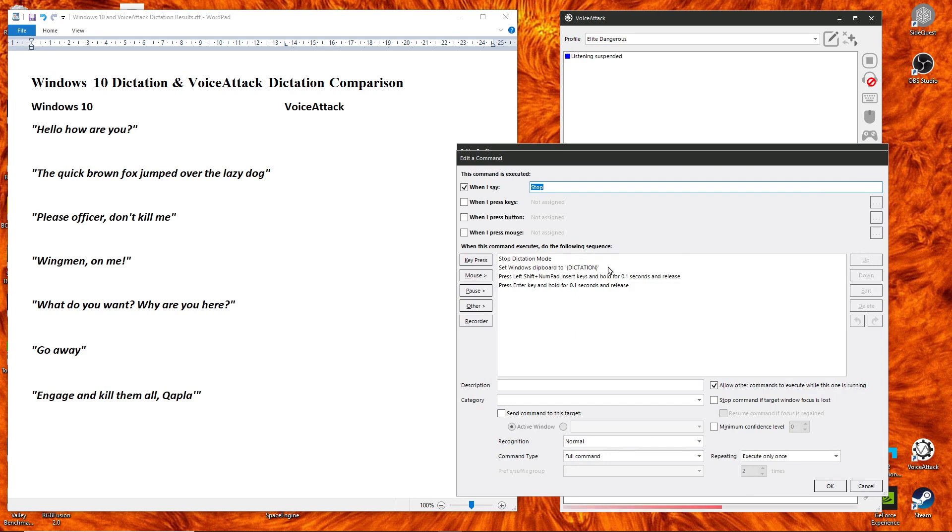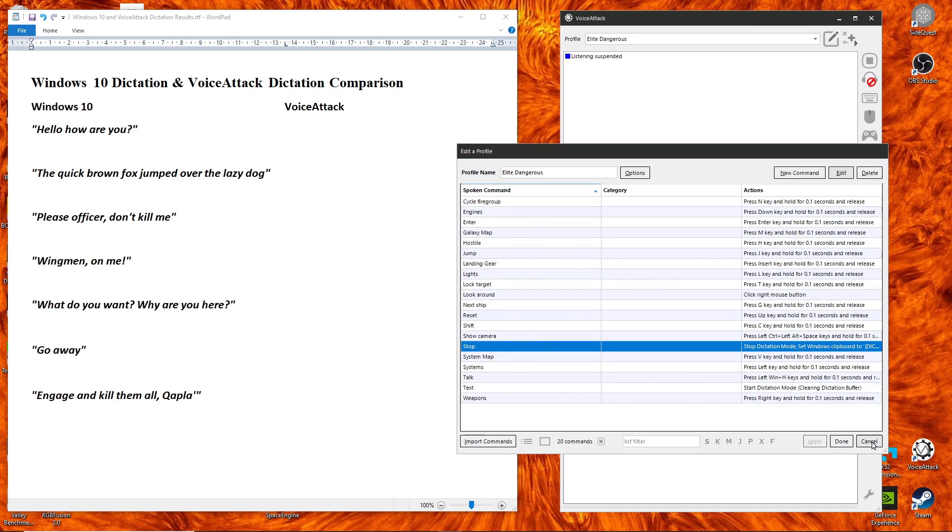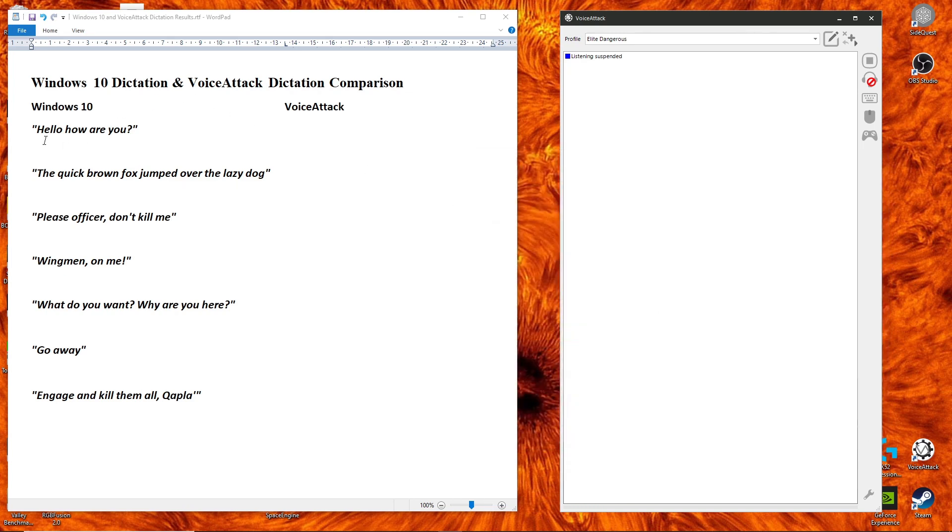The 'stop' command stops the dictation mode in Voice Attack, sets the Windows clipboard to the contents of the dictation token — which is the buffer that has recorded what I've said — then pastes that into the text field that has focus. I use left shift numpad for that. And then it pushes enter. If you're using this method, you may or may not want to do that in game, because once you hit enter it's sent. The reason for that will become apparent.